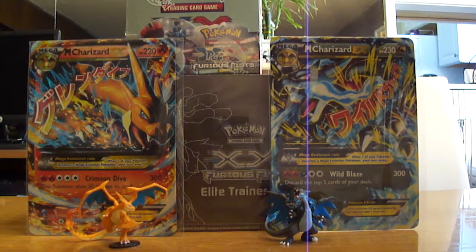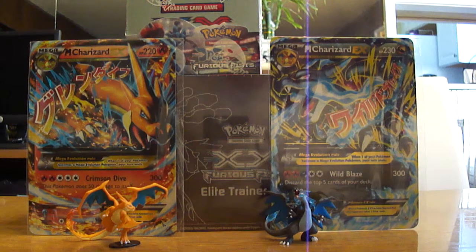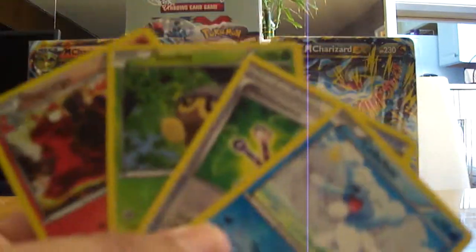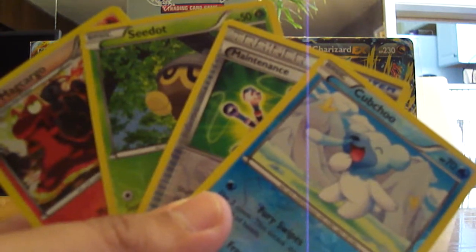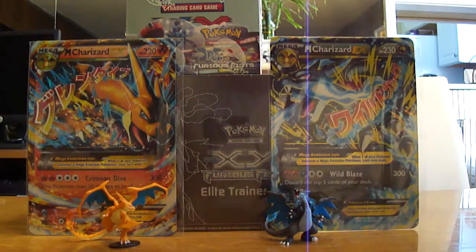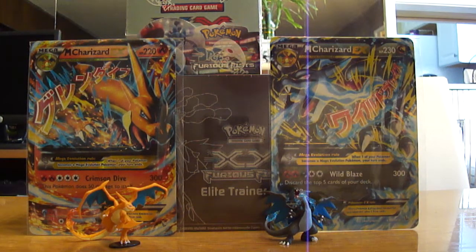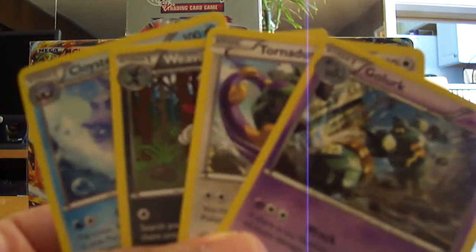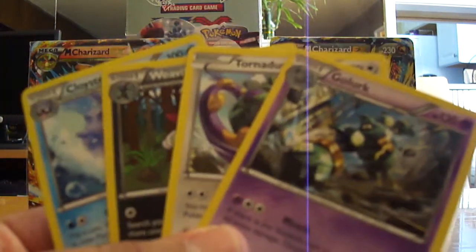So guys, have to say it — womp womp — pretty disappointing pulls. The only thing that was nice is that we got two rares in one pack. For reverses we got Magcargo, Seedot, Maintenance, and Cubchoo — Magcargo being the rare. And for regular rares, all four: Cloyster, Weavile, Tornadus, and Golurk.